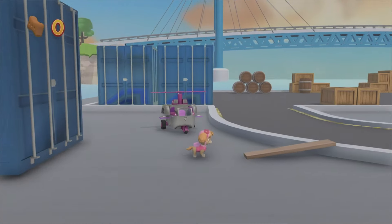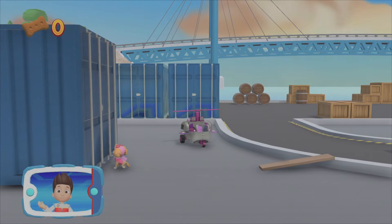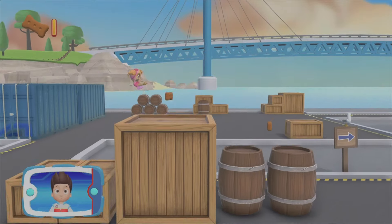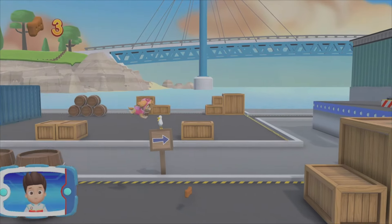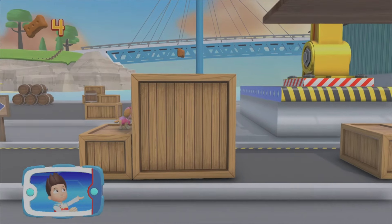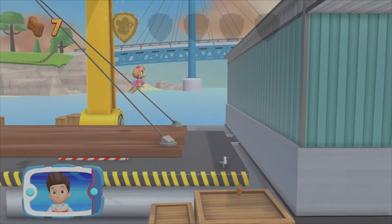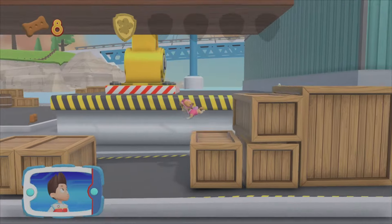Skye! We need to find the lost family of sea turtles. Help Skye find where the turtles are by flying through the sky. There's a golden paw print nearby! You found a golden paw print! See if you can find them all!